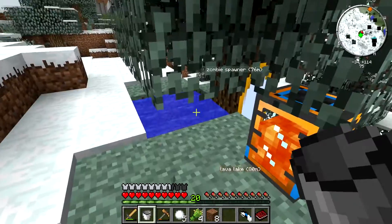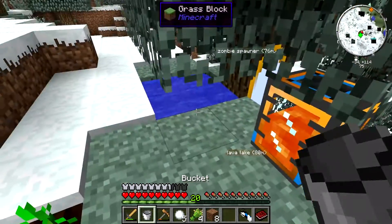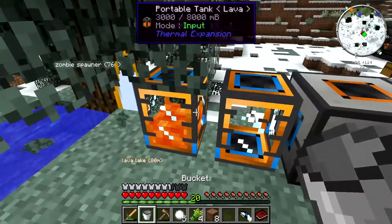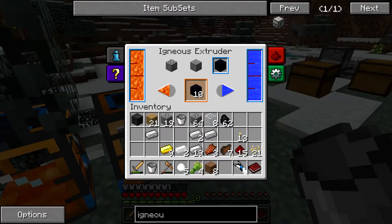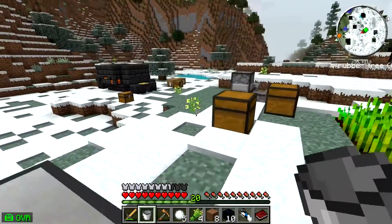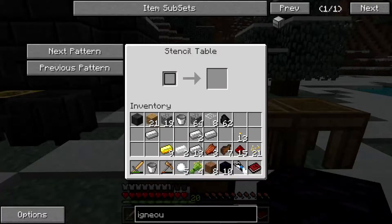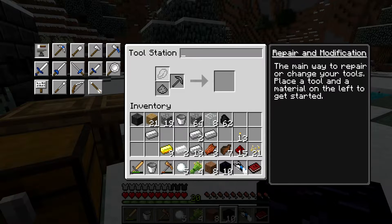It just saves you the time of having to mine it out, which is nice. This is how we are going to get our obsidian — pretty easy. So now we have obsidian, let's make our obsidian tools. The handle is going to be bronze, and then the rest is obsidian so we can repair it.